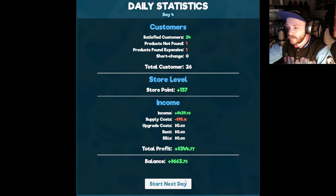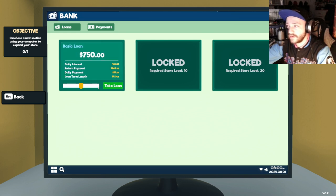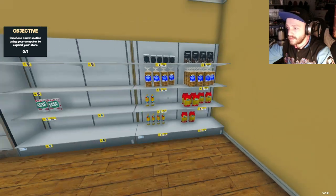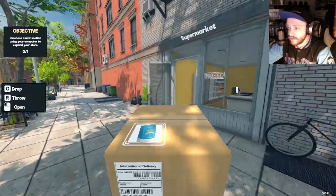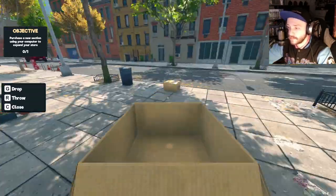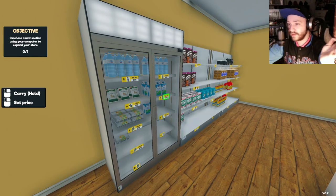Profit: $344. Eggs just went up in price. I paid the loan off early - I have $98 left. I don't have enough for coffee, that's $89, $5 left. Now we've got our loan paid off. I could get another one and just get the next section, but I don't want to worry about loans.